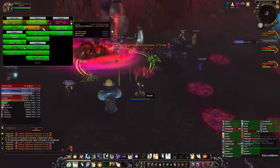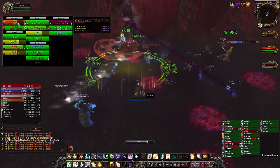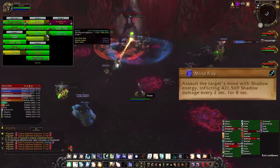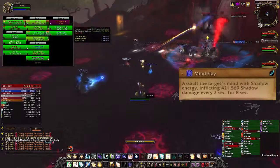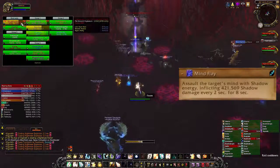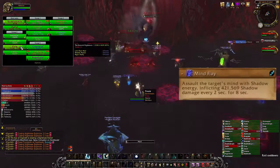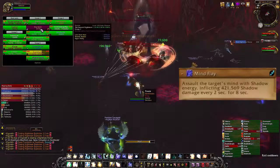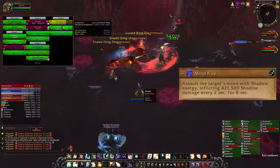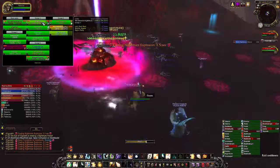The third add that spawns is called a Death Flare Tentacle. These adds are not a high priority — they cast an ability called Mineflay, which is interruptible. It is the only interruptible ability in this entire fight, so every single one of your ranged DPS that has an interrupt should be using it on this tentacle. Mineflay will quickly kill any player it targets unless it's interrupted. All you have to do is interrupt it and prioritize the other adds. As long as it's being interrupted correctly, it's not going to do any damage to your raid, which is why it's lower priority.